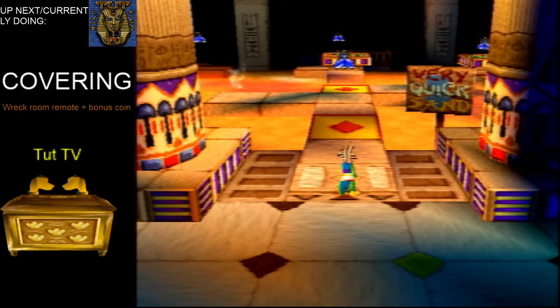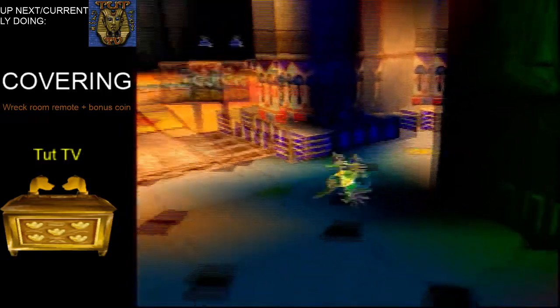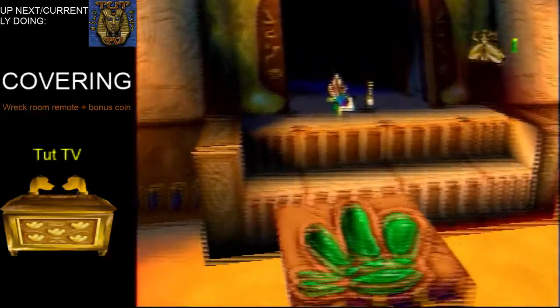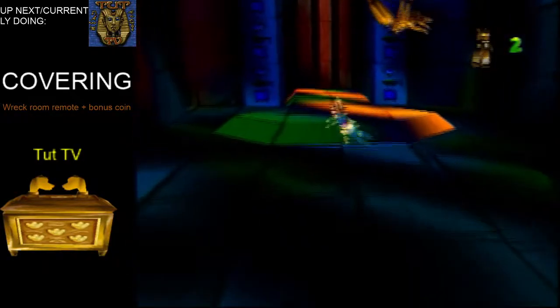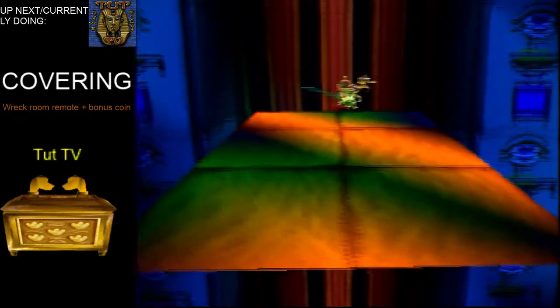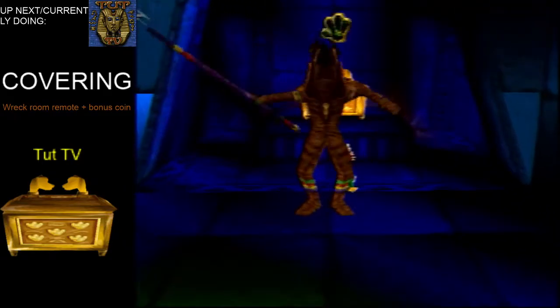Your first bonus coin will be right here in this area. Tail whip it, come here, and we want to head left so we can open up the bridge. Because this invisible wall is blocking us off from the next area we need to go. The next bonus coin will be right here — you just do that, let you grab it, and what we need to do is kill this guy to open up the bridge.